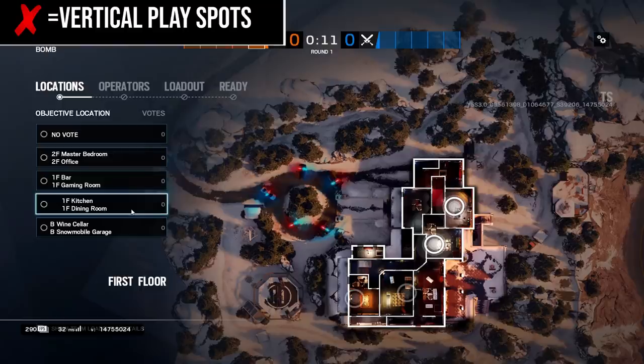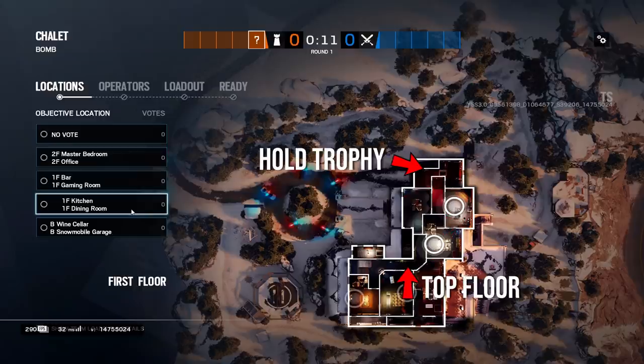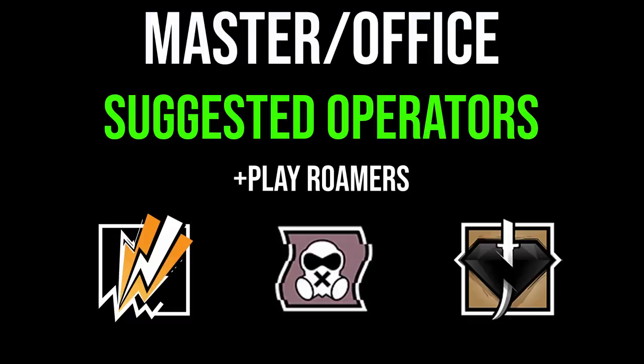For kitchen and dining, the vertical play has just switched directions. Previously you could come from underneath into the trophy room; now you go vertically from above and do the same thing. To win this site you need to play off of it, control the trophy room, and control the top site. The one safe anchor spot is the cubby between trophy hallway and dining room — it's safe from vertical play. As with every site on this map, hard breach denial is key. A Mute, Bandit, or Kaid on the dining wall protects your anchors.